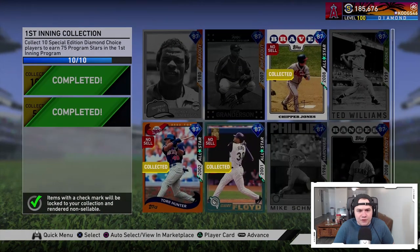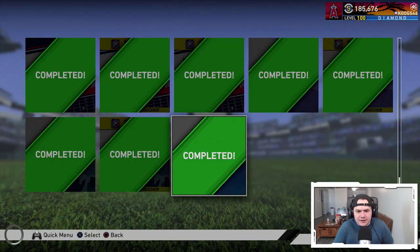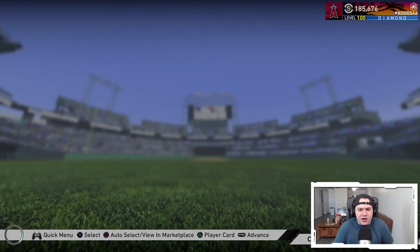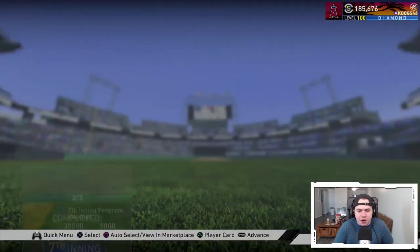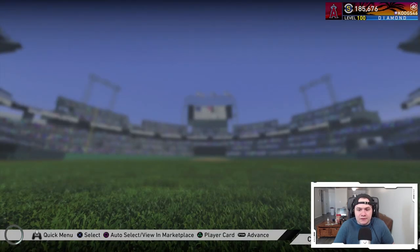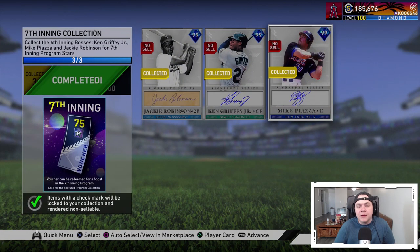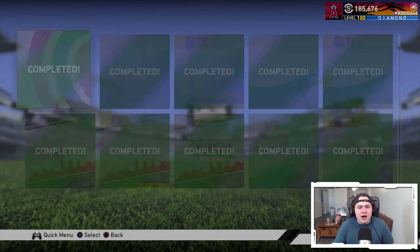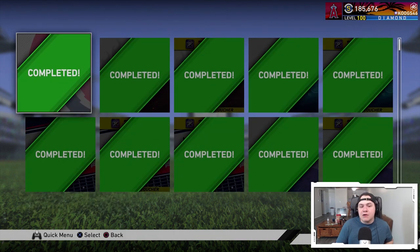Make sure to get your voucher done — that's the first inning one. The 7th inning has the Galaxy stuff. If we take a look at what these cards are going for on the market, Jackie is still at 133,000 stubs. These are probably the most expensive boss cards yet — these guys are really pricey. The 7th inning comes out on Friday and they're going to reveal it on their stream on Thursday. I'll have a video about it.